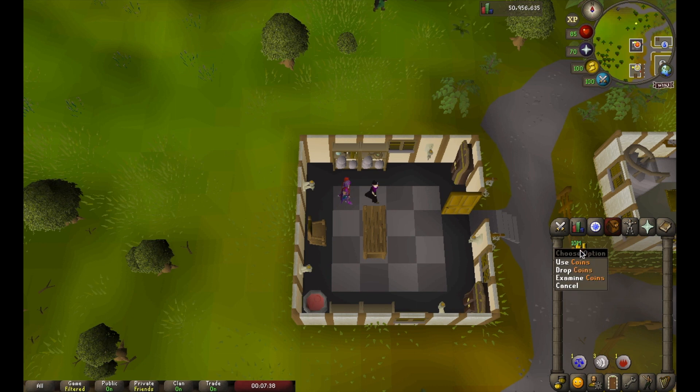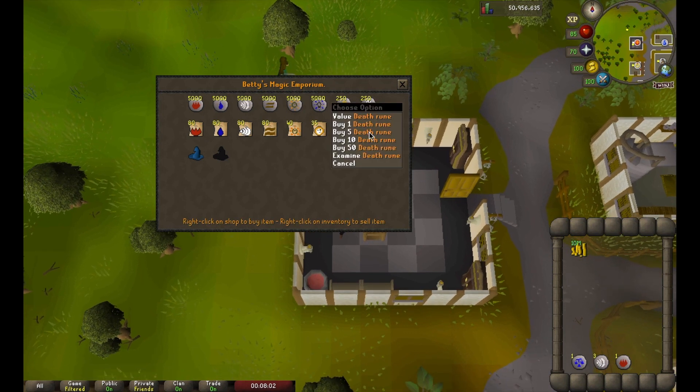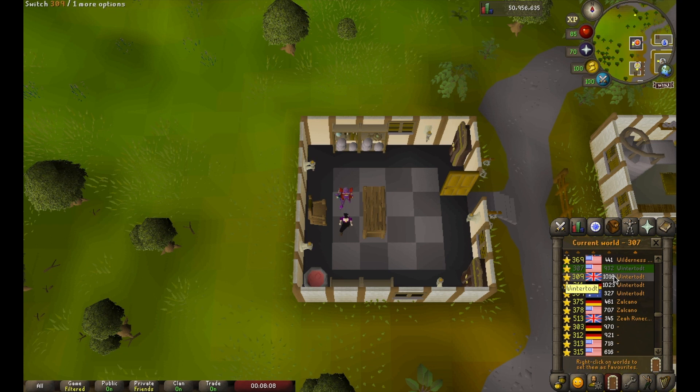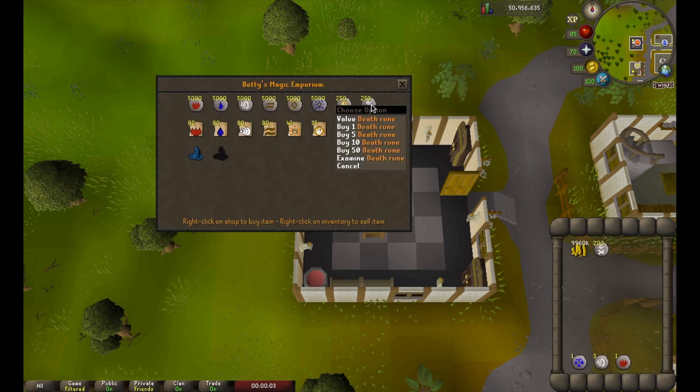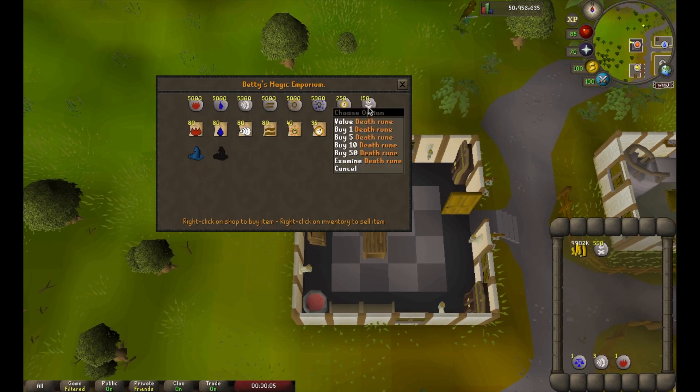I'm going to start out with about 10 mil because I'm going to be here for about an hour. I'm going to be doing this on membership worlds, but this also works for free-to-play as well. So what you're going to want to do is trade Betty. Since I'm doing 200, I'm just going to quickly buy 200 death runes, then hop to the next world. Once we load into the next world, we're just going to trade Betty all over again and do the same thing — buy, hop worlds, trade Betty, and buy 200 more death runes.